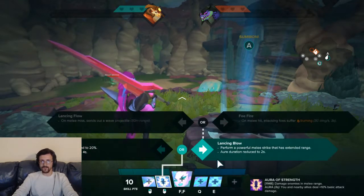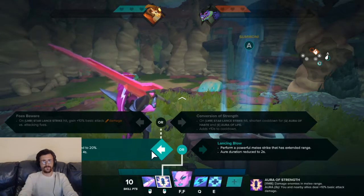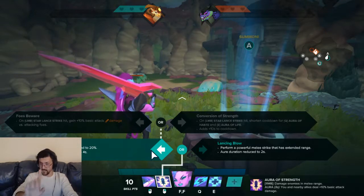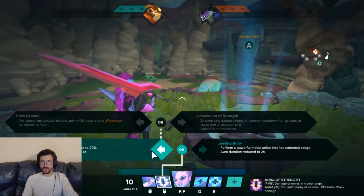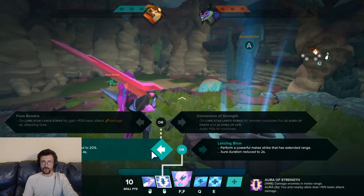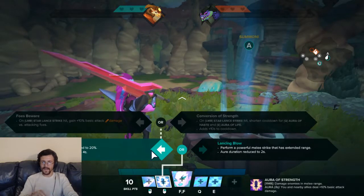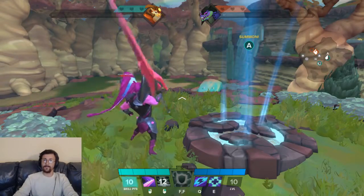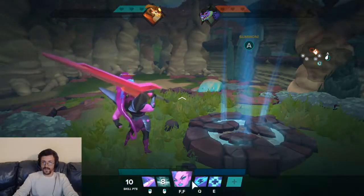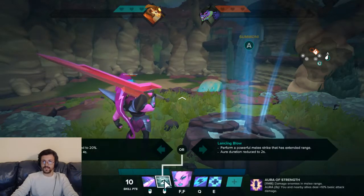If not, I would probably go Lansing Blow into maybe even Lansing Flow, just to kind of hit casters. From here we have Foes Beware: on Lance Strike hit, gain plus 10 basic attack damage versus attacking foes. Then we also have the meta choice in my opinion, which is Conversion of Strength: on hit, it shortens the cooldown of Aura of Haste and Aura of Life — it reduces Q and E's cooldowns, but adds 10 seconds to the base. So instead of having a 15-second cooldown, it goes up to 25. But each ability has one of these conversions, so each one can reduce the cooldown of all the others.